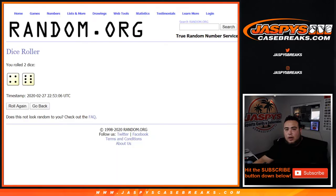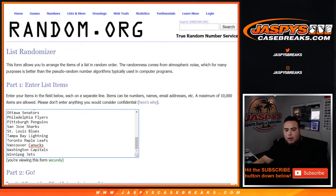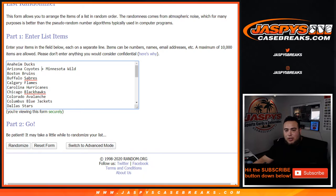All right, let's go 10 times here. All the teams now, guys — remember, a combo team is Yotes and Wild.